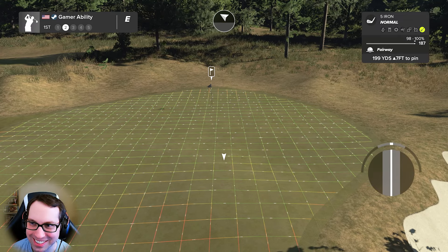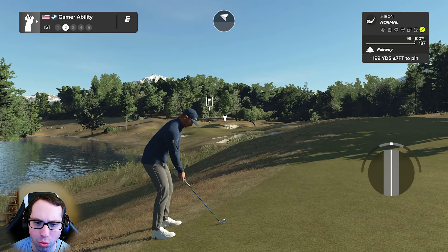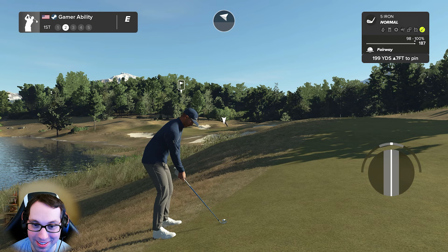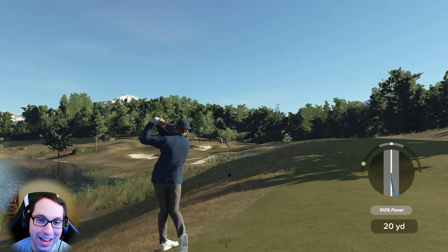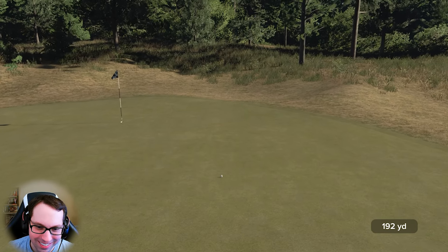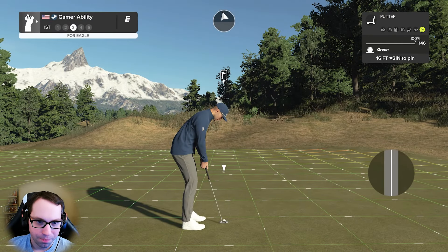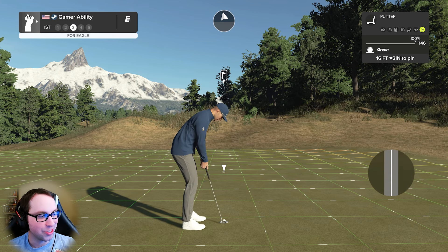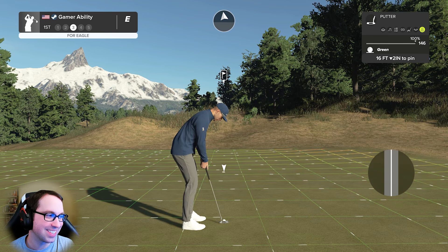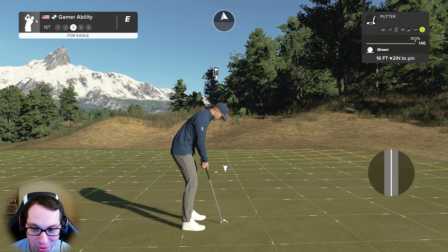199 yards uphill 7, going 5 iron — Honey Badger, wherever you are, this one's for you. The shot is coming off to the left with the wind blowing it left. It's a tough shot but safely on the green. And yes, it's the same shirt — it's a lucky shirt, the Super Bowl shirt.